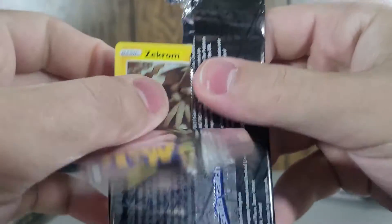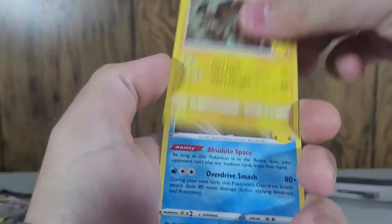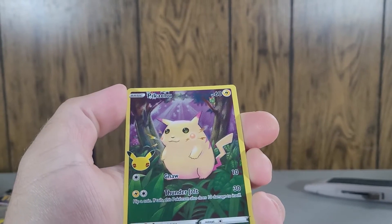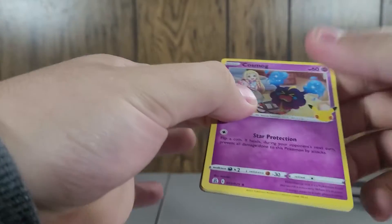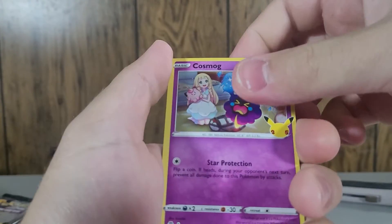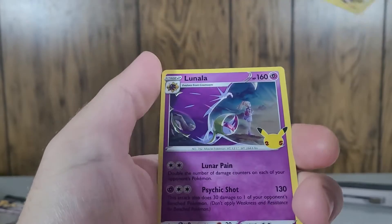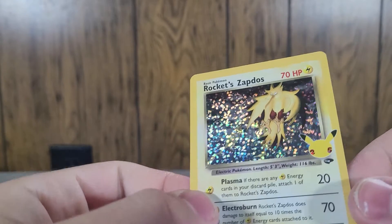We're two packs in and we are doing fantastic! Will this be the day I get the Charizard? Zekrom, Palkia, Reshiram — what is going on with these fat Pikachus, we've gotten three in a row now! It's not a rare card obviously, but it's still cool to see. Next pack — can we keep up the fat Pikachu streak? Cosmog, Zekrom — another one we don't have — Rocket's Zapdos! And no fat Pikachu. Another one I don't have — Rocket's Zapdos — this would be from Gym Challenge.